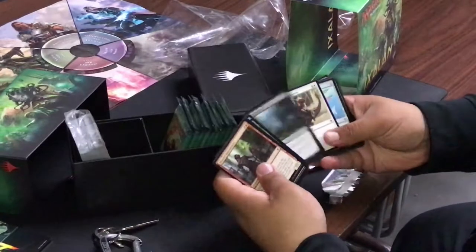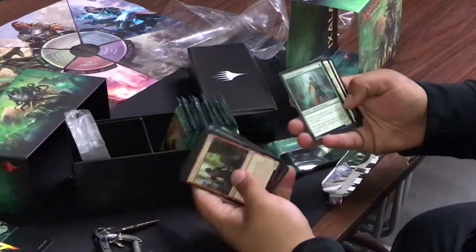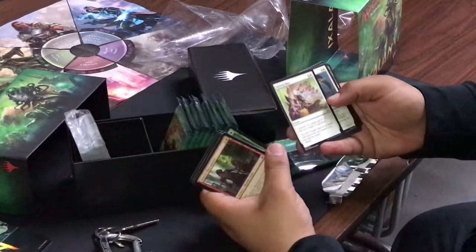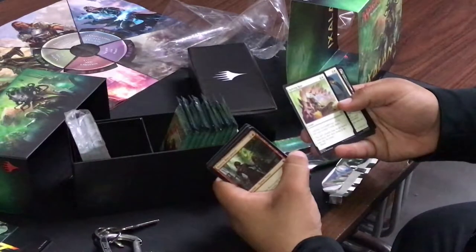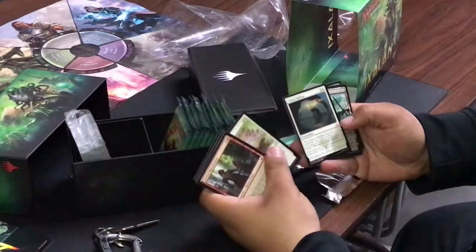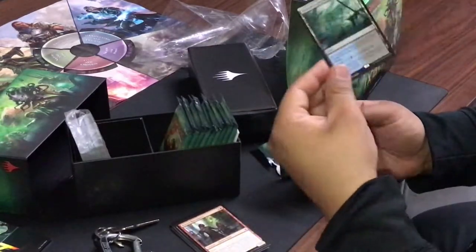Pirate surprise — oh, that's the basic one. This is the lord for Merfolk — it's uncommon. Creatures you control get plus one plus one until end of turn and untap them, so you can swing. Excellent Binding — that's a good stall card. And Drowned Catacomb! I got the blue-black check land. This is awesome for pirates.